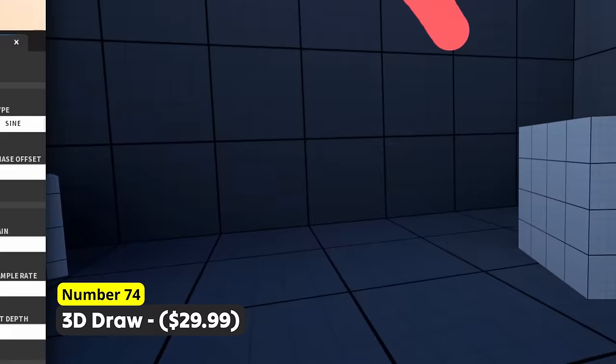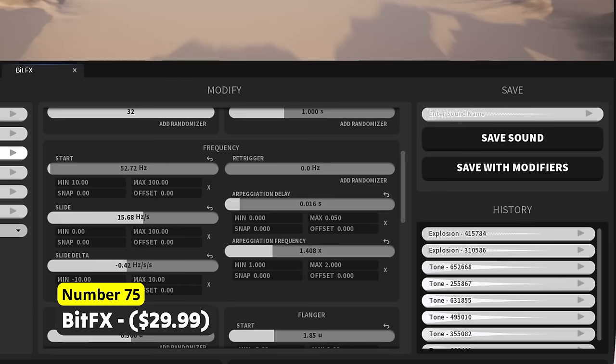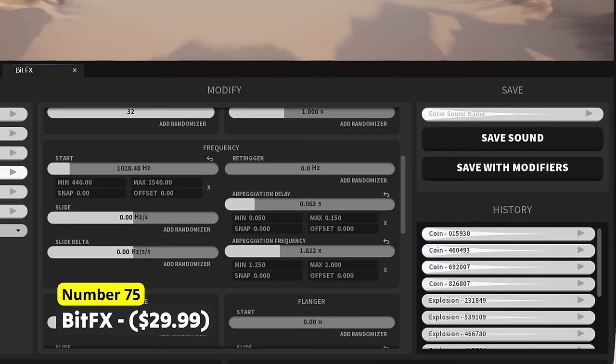Generate different sounds directly in Unreal Engine using Number 75: BitFX. Create sounds for world ambience or gameplay using this tool which provides endless possibilities in creating the perfect fitting sounds for your game.